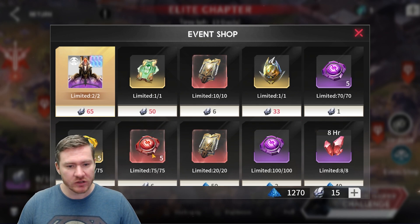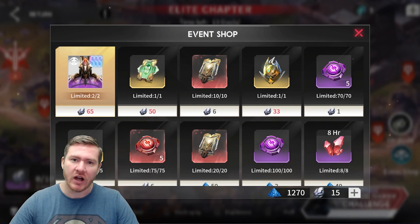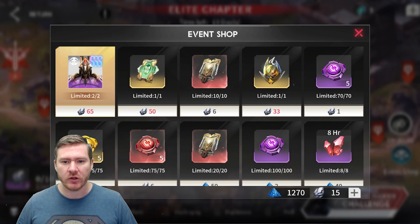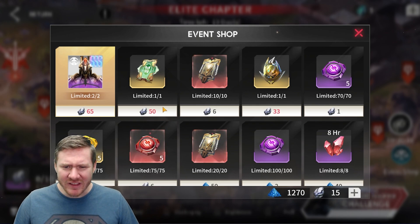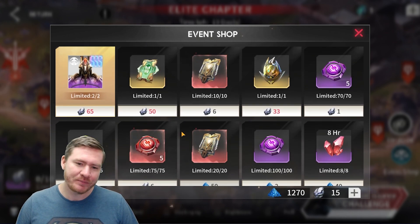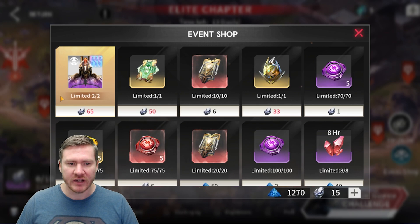Get your champ and then save them all for the next event. There is some nice stuff in here — red runes, as we know, are very valuable. Pain rune is fantastic, but you don't need to buy it from here. 33 crystals is a lot for pain rune. Pain rune is going to drop for you eventually from Terra Dome, and you are occasionally going to get those things where you can select a prototype — just pick pain rune from there if you need it. Don't spend 33 crystals on pain rune from here. Don't buy purple runes. Don't buy yellow runes. I kind of think the only thing in here that's truly worth it would be the red runes. Just collect your champs from here and then save them for the next event.